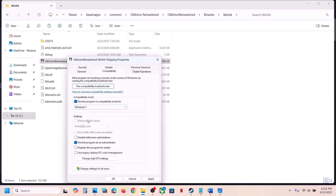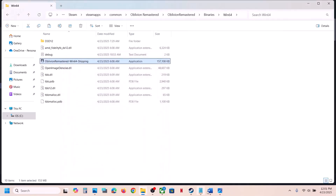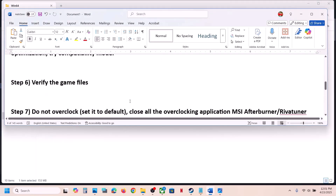You can also try compatibility modes — Windows 8 or Windows 7 — hit Apply and OK. You can also try Disable Full Screen Optimization, hit Apply and OK, then check. If putting checks on all these boxes still doesn't work, uncheck them, hit Apply and OK, and follow the next step.